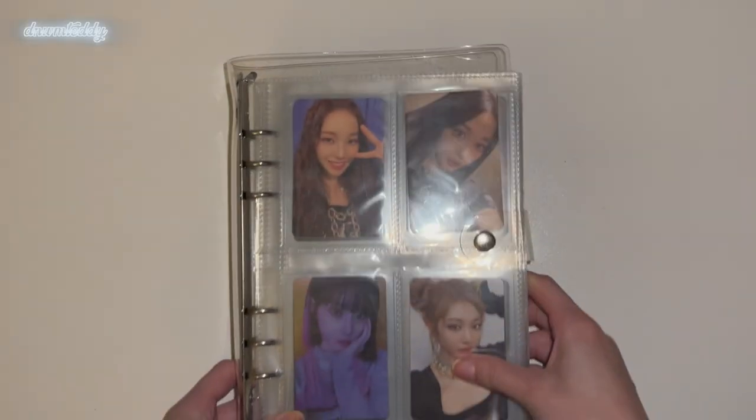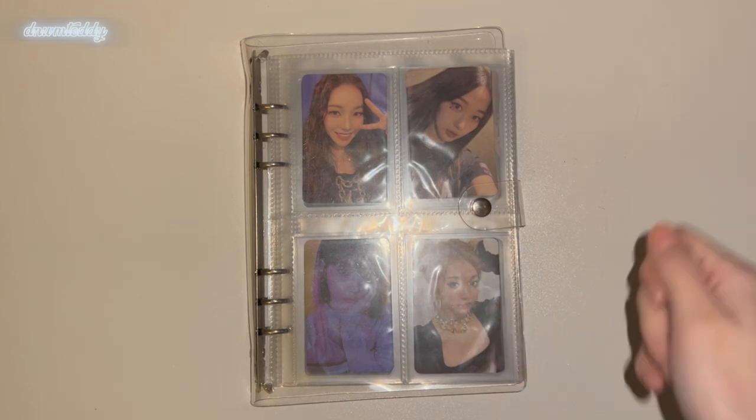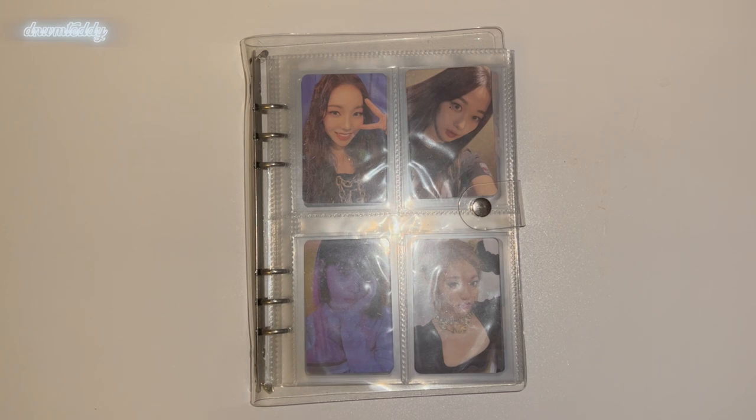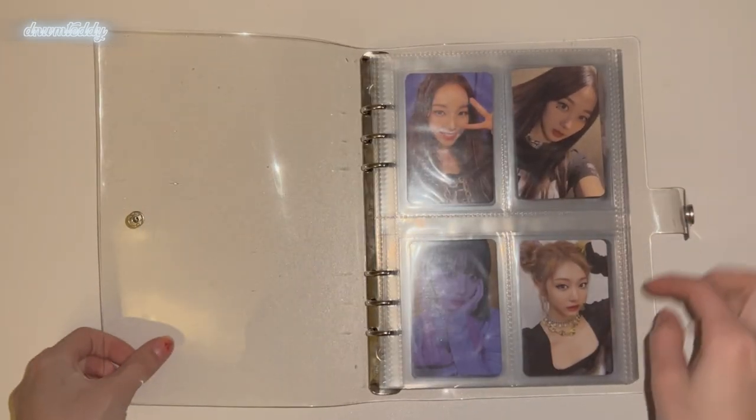Here is my next binder — this is my OT4 aespa collection. Once again this binder is from Amazon. For aespa, my collecting rules are OT4 for album cards except for the SMCU group version and the SM Palace group version — I'm just gonna collect the aespa versions because some of these girls are a little expensive to collect. I have everything complete up until SM Palace, though I don't have any cards for that yet. For non-album I collect random OT4 sets here and there, and then I have some random POBs and stuff.